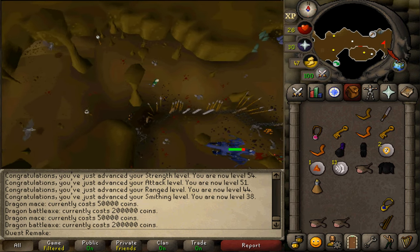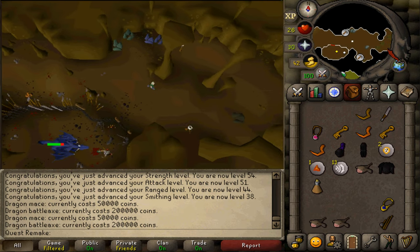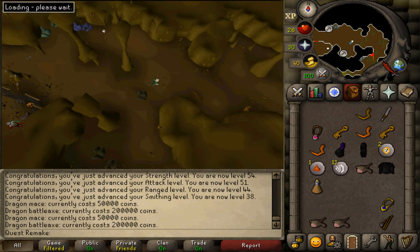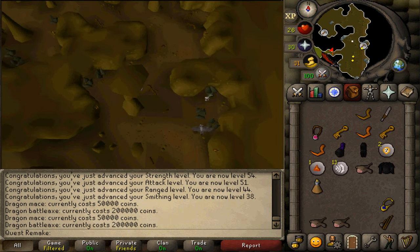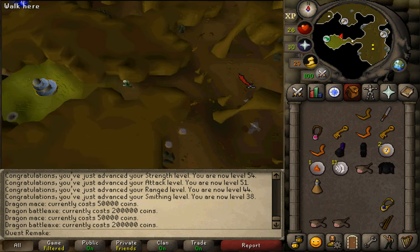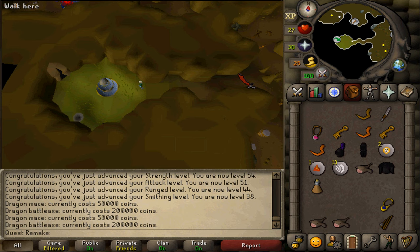Simply run around in the basement until you see the fountain. You also have the ability to use charged Dragonstone Jewelry scrolls, as well as the ability to charge glories at the Fountain of Rune. Finally, you've also completed a quest requirement for Throne of Miscellania, Legends Quest, and Fremennik Exiles. This was my quick guide on how to complete Hero's Quest. Hopefully it has helped — subscribe, rate, and comment. Thanks, bye!